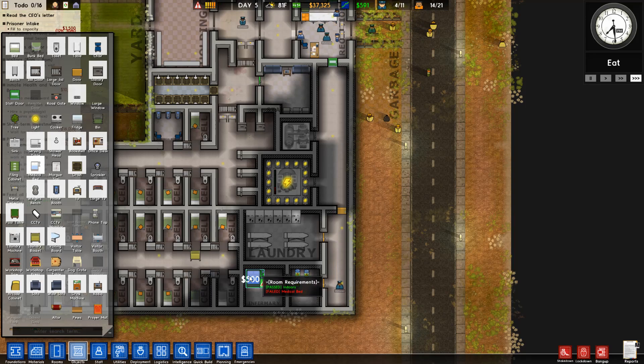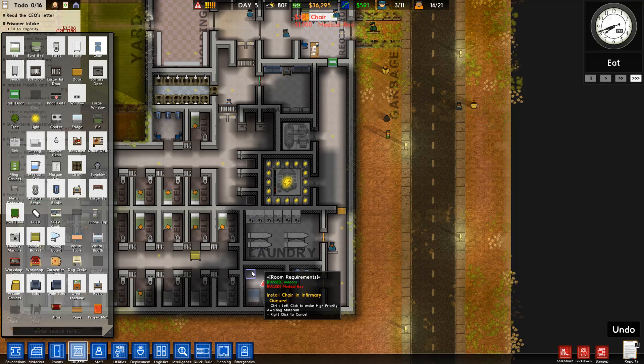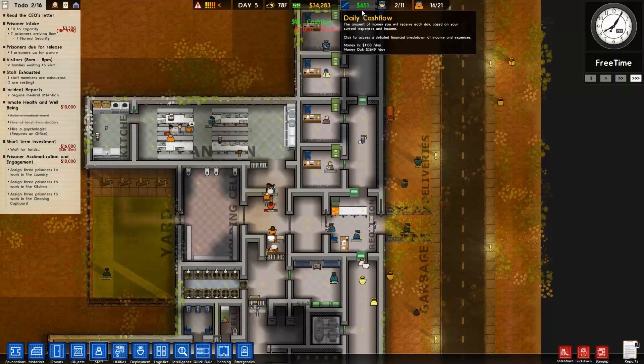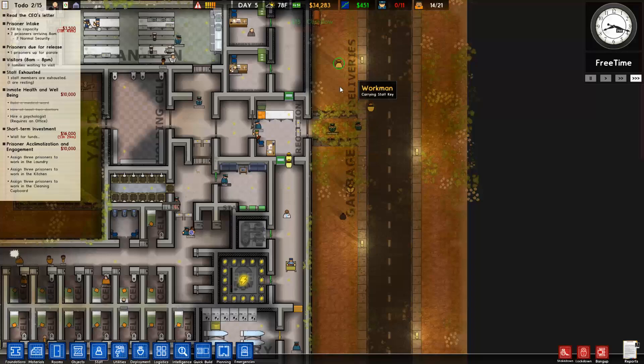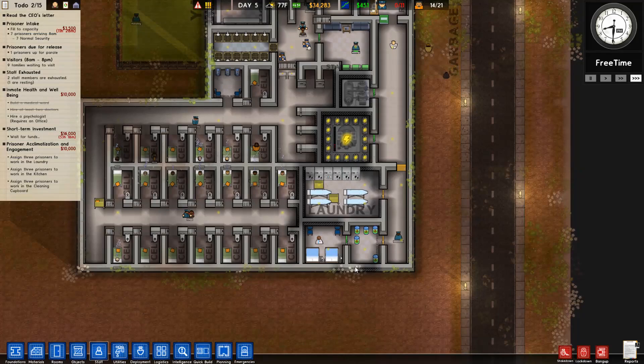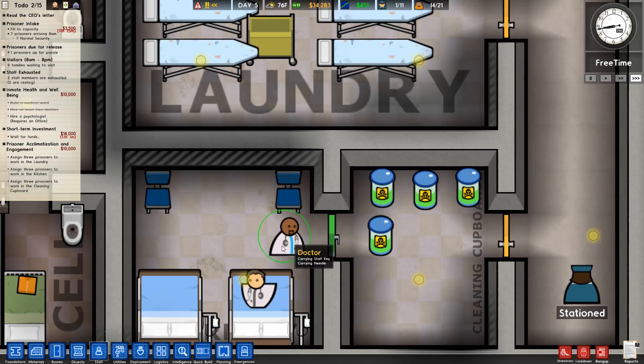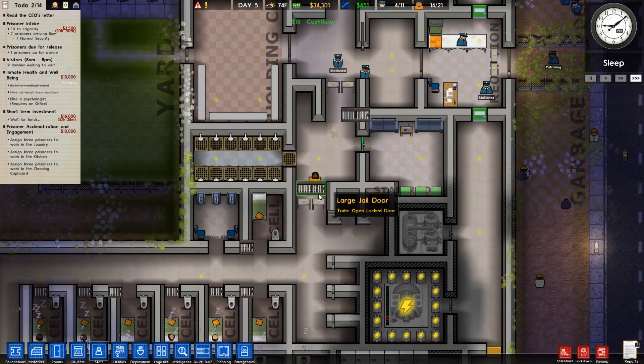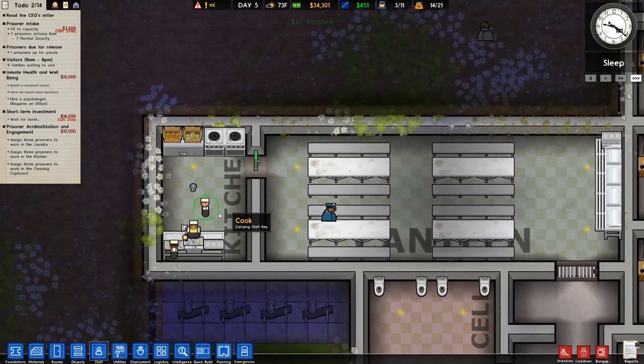Alright, so we need to set up the infirmary. Where are the medical beds? We can have two like this, add some chairs, and hire two doctors. There's a little glitch there. We don't have much daily cash flow but the next group of prisoners should increase that. Not many female doctor options — only bald-headed ones.